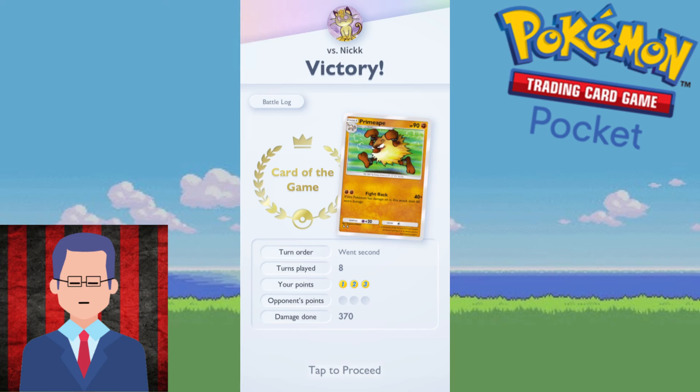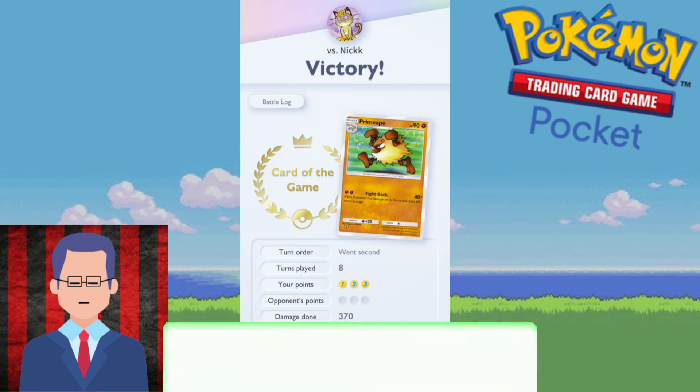This is the advantage of putting down the fossils instead of another Pokemon like Cubone. Because if you start with a Cubone, the start is not that good - you have to rely on drawing the X-Speed to get Cubone out of the active position, and that sometimes might be hard to get. So there we go, this is our first win with Primeape. Now let's move on to the next victim.